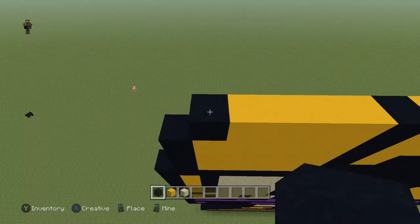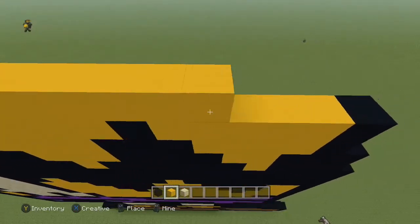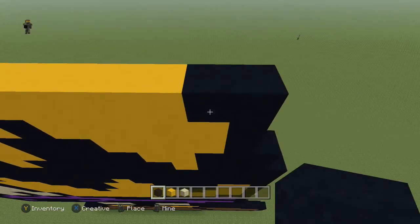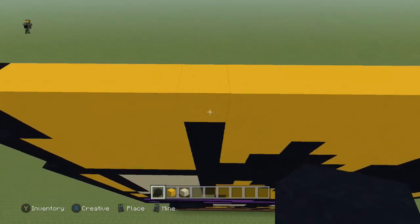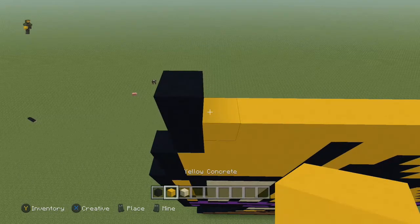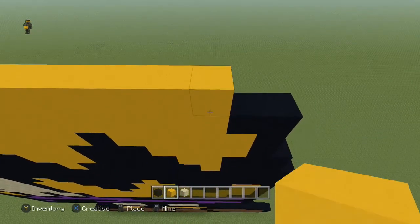Next row, come to the end and you're going to place one black, then take the yellow blocks all the way over — the last two will be black blocks. Next row, come to the end and place a black, then again take the yellow all the way across so it meets up with the yellow block below it.